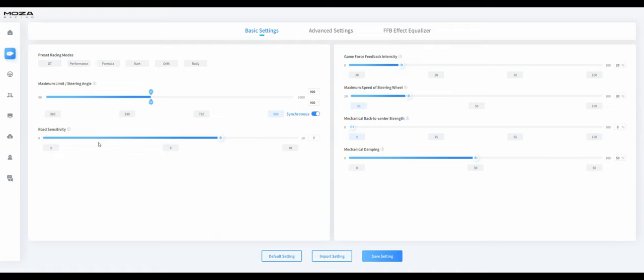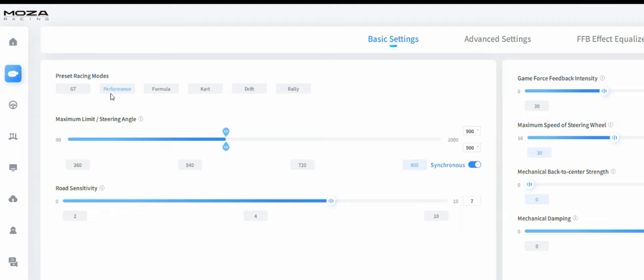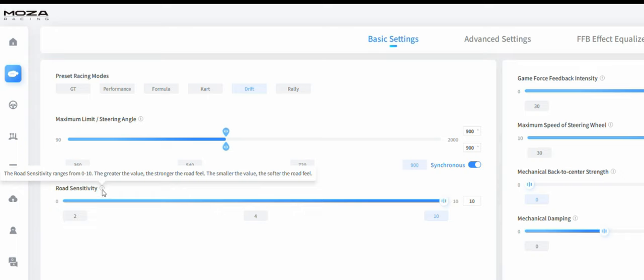On the left-hand side we have a bunch of tabs. I've clicked on the wheelbase tab and we're in the basic settings. We have presets for racing modes — for example, if I select 'Drift' it will change a few settings automatically. Road sensitivity: the greater the value the stronger the road feel, the smaller the value the softer the road feel. I currently have it set at 10.